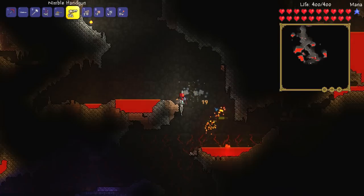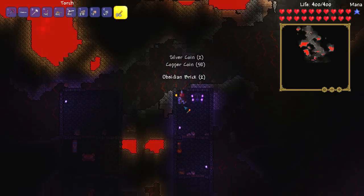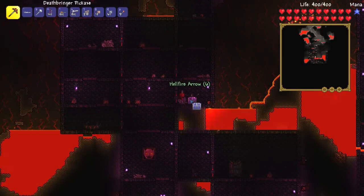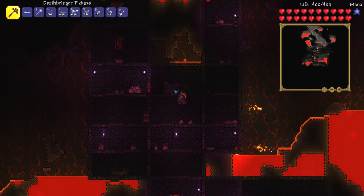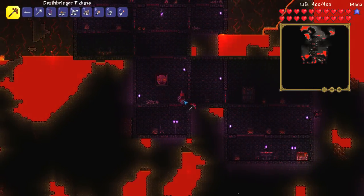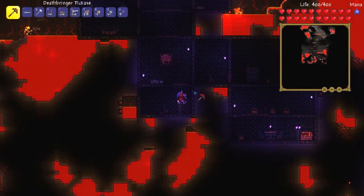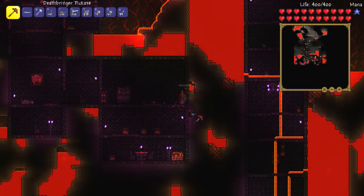Hello there — oh, Mr. Bat, are you going to die? Yes, you just did. Right, so priority number one when exploring hell: I don't even think you can get ranged weapons from the old hell chests — things like Sunfury, Flower of Fire, Dark Lance. Anyway, the way I normally do this is I try to get the hellstone that's connected to the houses so I don't have to use an obsidian skin potion, because I really cannot be asked to do that.